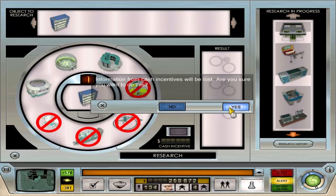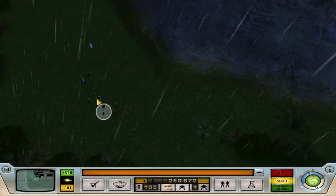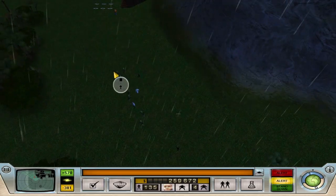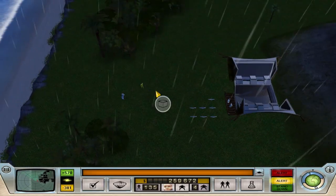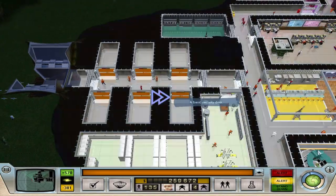Is someone trying to come into my base? It really is - it's a SMASH soldier. It's quite rainy outside.